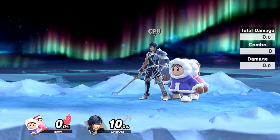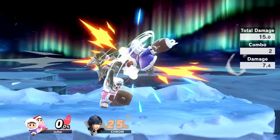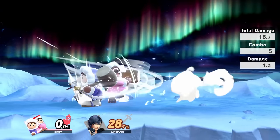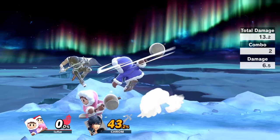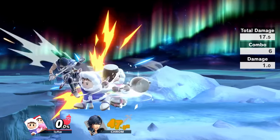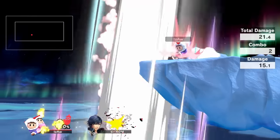In order to get this whole combo, you need to: down throw, roll before the slam, neutral air, side B, re-grab, immediately down throw, roll before the slam, neutral air, side B, re-grab, then immediately down throw into a buffered forward air. This works on most of the cast past eight percent.